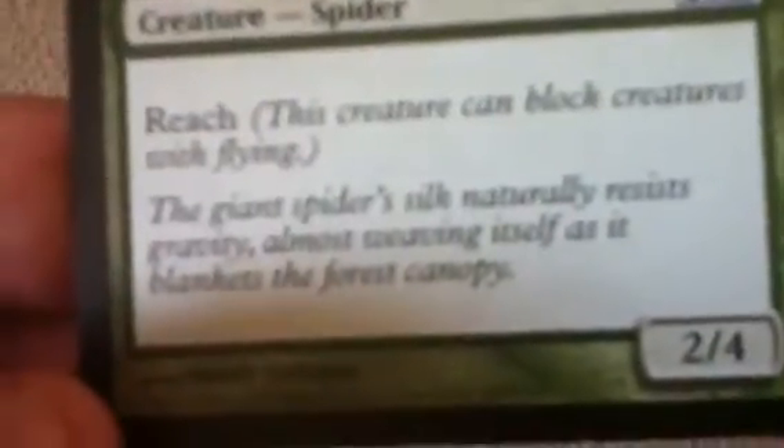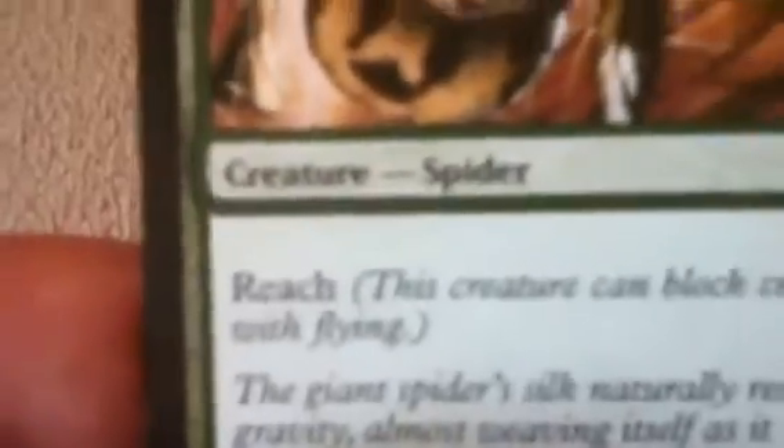This is abilities, and this text box here has abilities and flavour text. The flavour text does not influence the card in any way — it is all about the ability, like reach. The way you'll know that it is flavour text is that it's below all the abilities and it's all in italic.